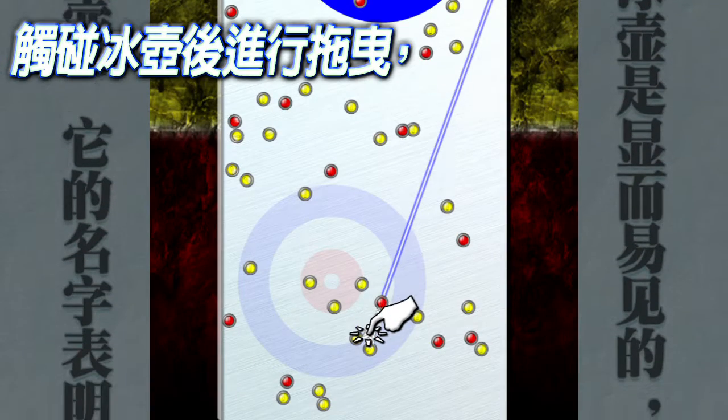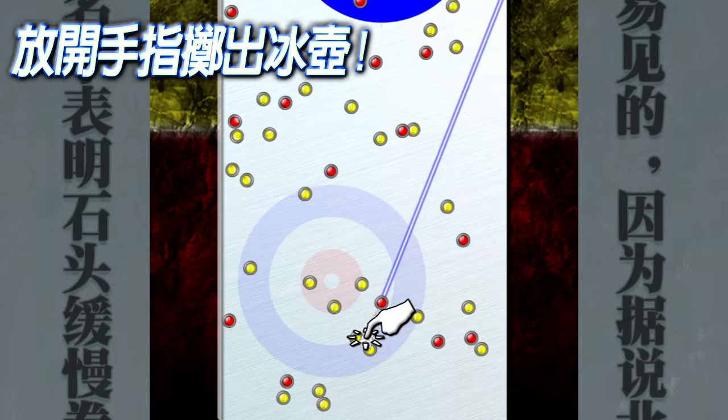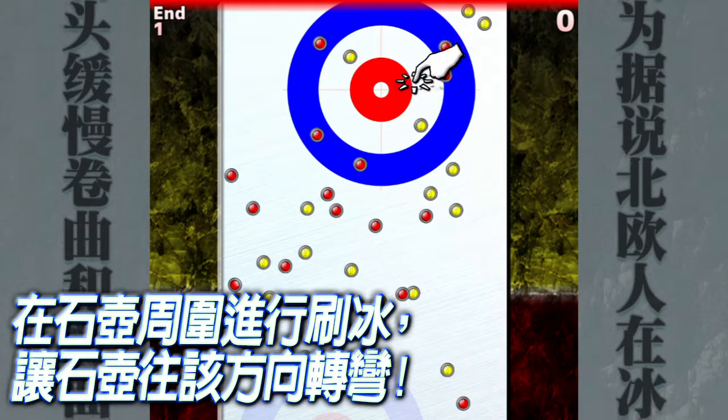Touch and drag the stone, adjust the strength, release your finger to make the throw. Swipe the ice around the stone to make it change its trajectory.